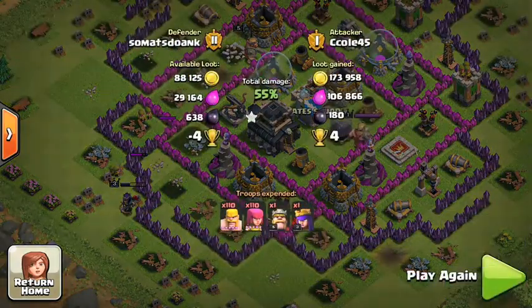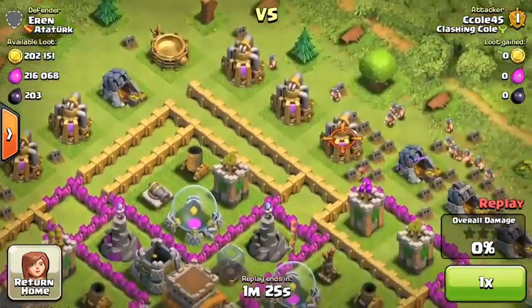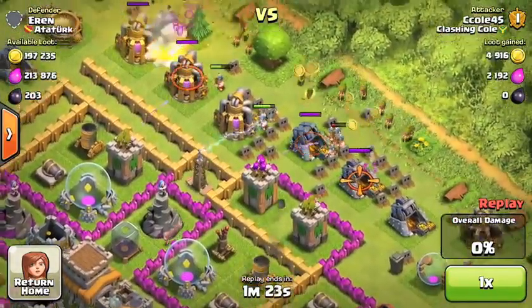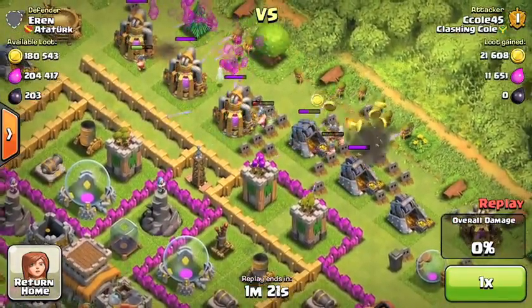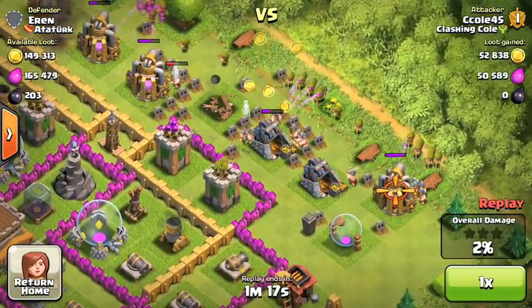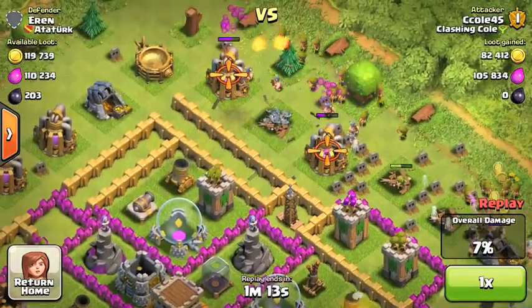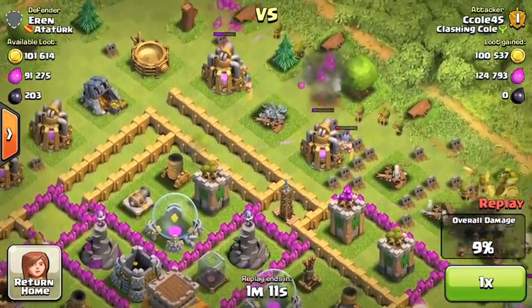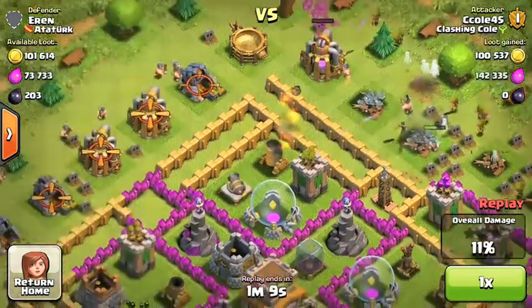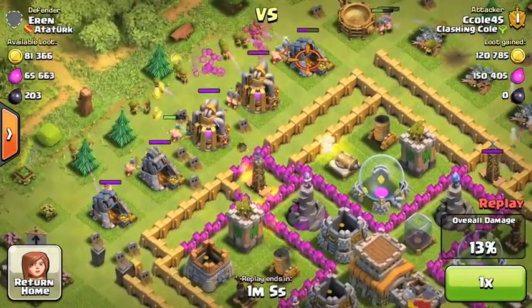We got some decent loot, and let's get on to our next attack. As you can see, this guy — I think Irin was his name — from a clan that looks like German or something. If you guys know what that clan name says, please shoot it down in the comments section, because I have absolutely no idea.